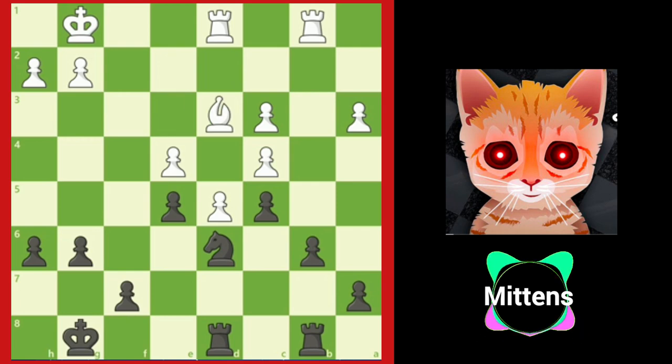After bishop to d3, black has a very comfortable game. The blockading knight is a great piece for both attack and defense — it not only blocks the passed pawn, but also supports possible pawn breaks such as f5 and b5.